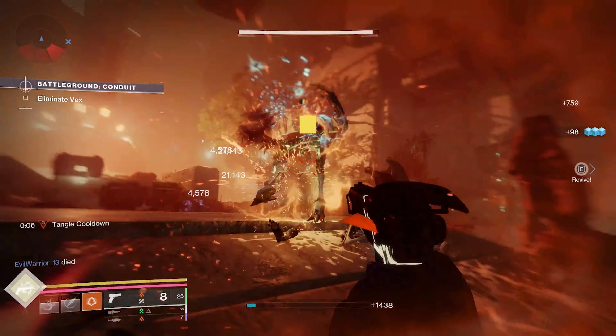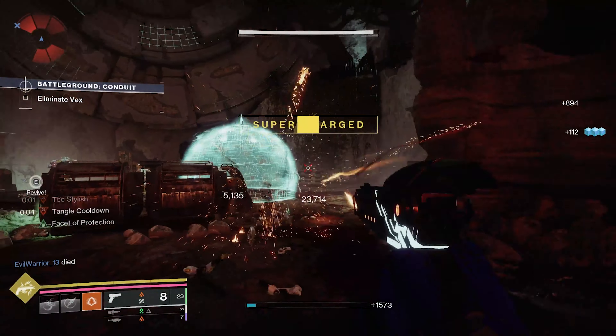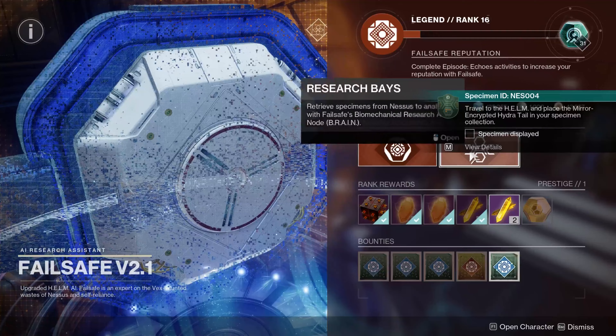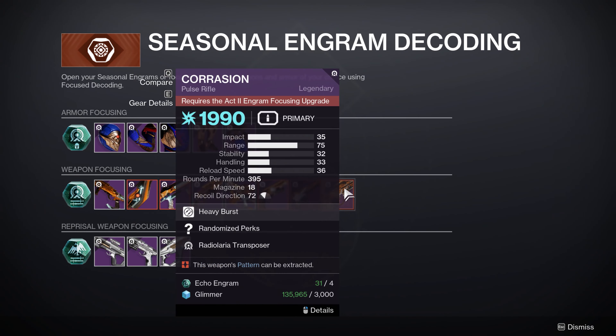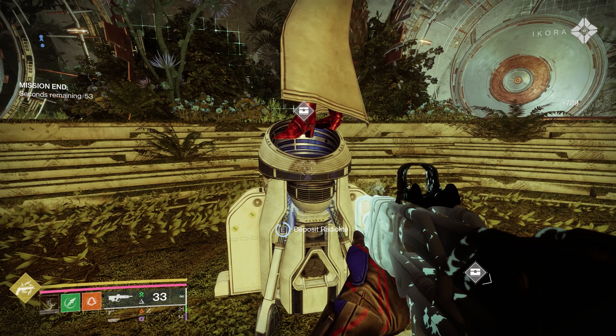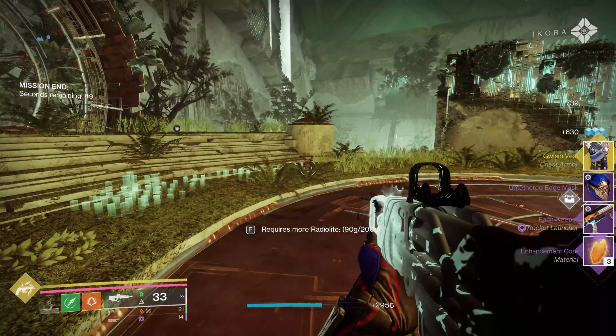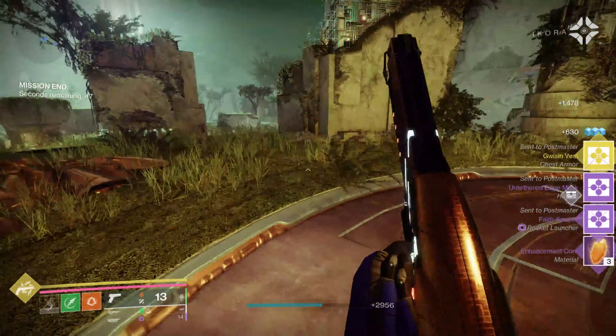If you're just signing back on to take on the first week of Act 2 for Echoes, here's everything you need to do to get your shiny new weapons ASAP. Unfortunately, Bungie has decided to time-gate weapon focusing for these two pieces of gear, but the new activities are giving a ton of loot, and I have a few tips that might help you get the option to craft these a bit faster.